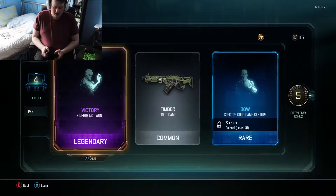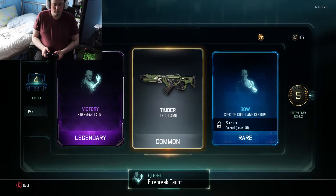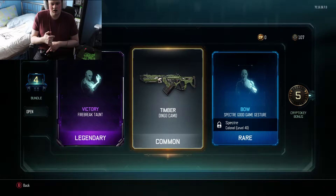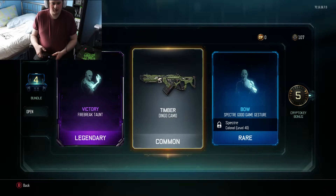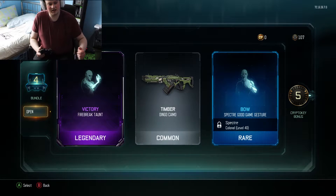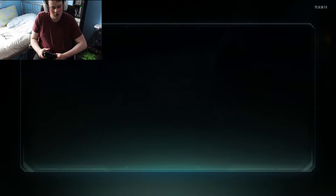Let's equip that legendary. What I'm after before I get going is the ice camo for the SVG, and I'm after the new MX Grand. I'd also like one of the melee weapons - possibly the MVP because that looks fun - and the new energy weapons. Let's see if I can get any of those because I've got at least 11 of these to open.